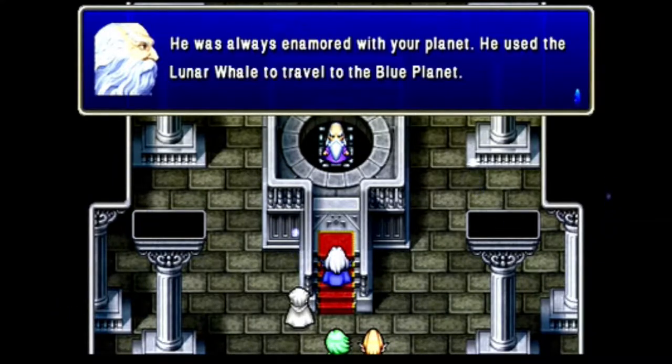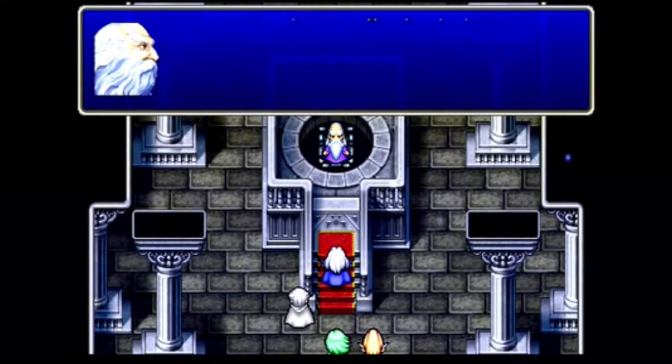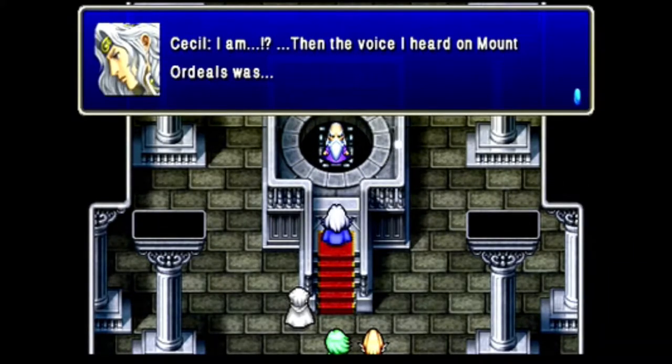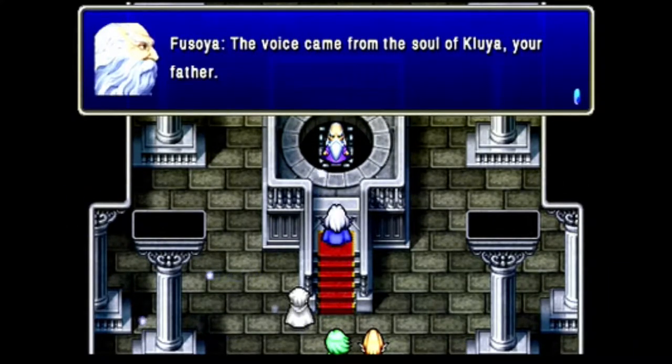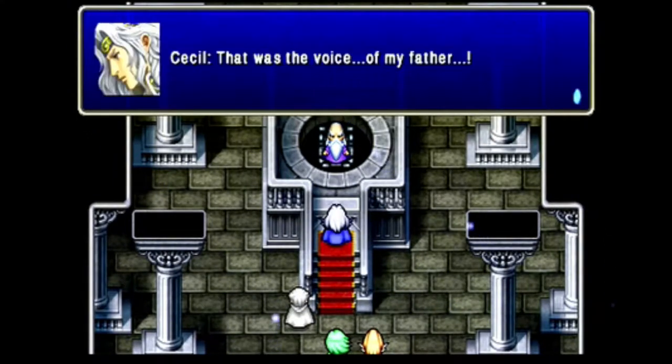It's clear this person is the one behind Golbez and is the mysterious evil that Asura warned of. This Lunarian is Zemus, and he intends to use the crystals to power the Interdimensional Elevator within the Giant of Babel to destroy everything on Earth. The remaining Lunarians are asleep until Earth's civilization was advanced enough for them to live alongside humans. As for the Lunar Whale, it was built by Fusoya's brother, Kluya. He was fascinated by Earth, used the whale to get there, creating the Devil's Road and introducing airship technology. While there, he got married and had children — one of them being Cecil.